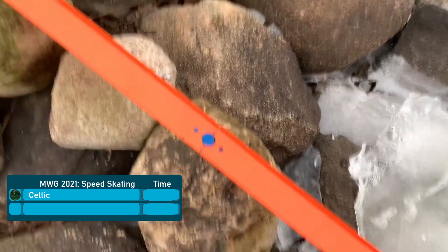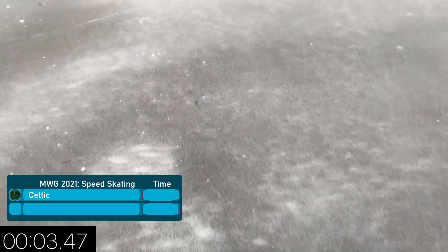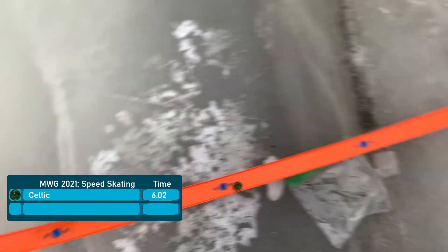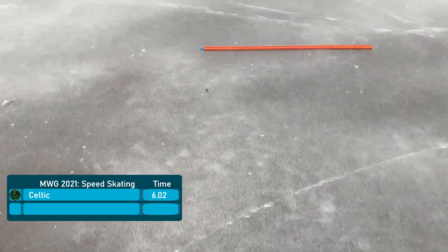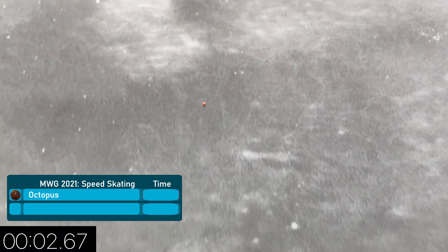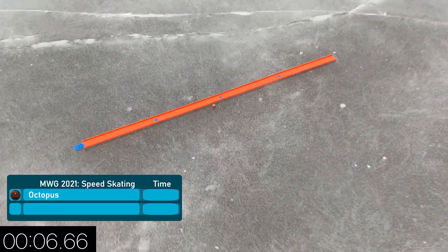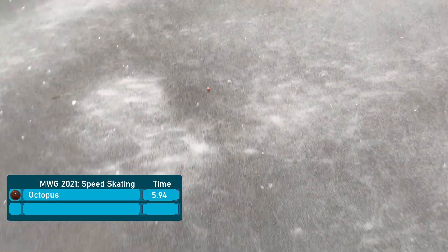Now we'll have individual runs since we can't do three and have it be fair, so everyone's going to have one run to set the best time. First up is Celtic — here he goes, going straight. Not that bad although there were a few jumps, and it goes down to 6.02. You can see a couple of hops in the middle area but then he smooths out the run and keeps it fairly straight to the finish line. Now Octopus gives it a go — not many hops for him, this looks like a much better run. Did it beat him? Oh my goodness it did — 5.94!